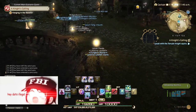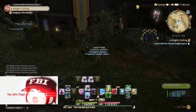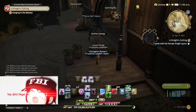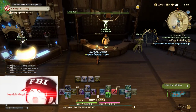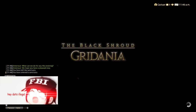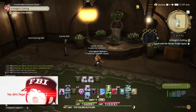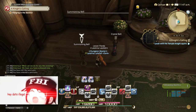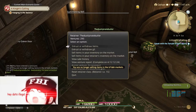After you sell your stuff at Expert Delivery in your Grand Company, run over to your inn. A little tip for Gridanians: you can jump down through here and save yourself a couple of seconds. I use a macro for sorting my inventory.